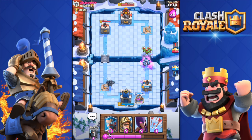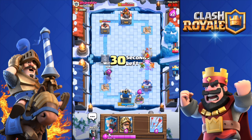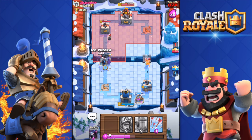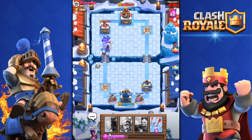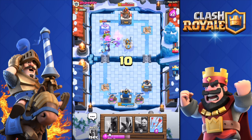Kill those goblins as well and the valkyrie — it's all good, we're doing a huge push over there. I'm not gonna waste elixir countering his musketeer. Huge push there — that valkyrie got wrecked immediately, that push is unstoppable. I love the ice wizard, it just slows down the troops so well, it's so helpful. He managed to kill my Pekka though.